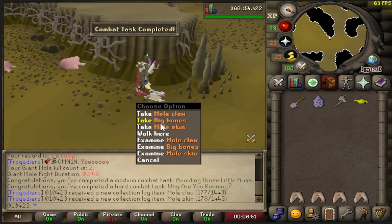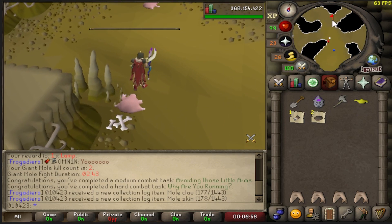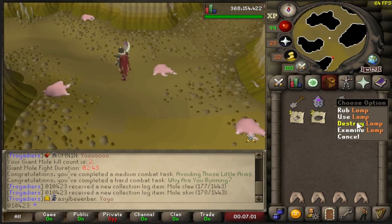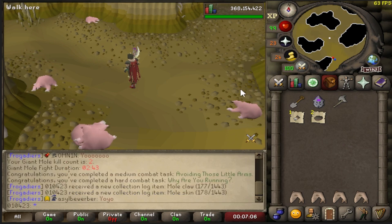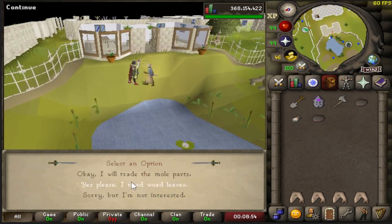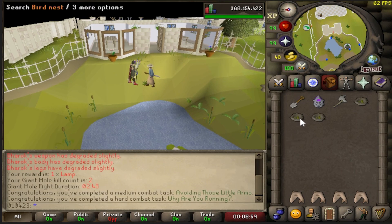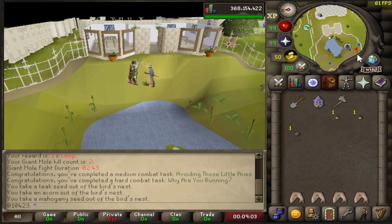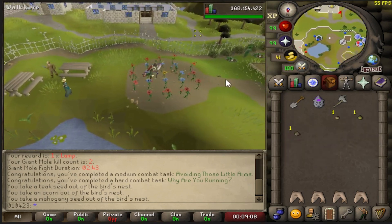You might want to bring energy potions. When you finally do get the kill, you're going to get yourself a Mole Claw and Mole Skin — that's the drop that we need. And if you're unlucky enough to accidentally get a random event during it, you may get a Genie Lamp. Don't worry, we can go ahead and destroy this because we don't need it — it's fairly useless. The best part about killing the Giant Mole is trading in these Mole Claws and Mole Skins to Wyson the Gardener. You take the Bird's Nests, open them up, get yourself some seeds — Teak Seed, Acorn, and Mahogany Seed. Very nice for farming.